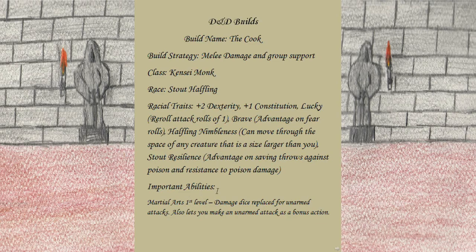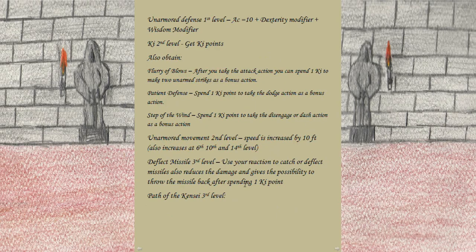For important abilities from the Kensei Monk: at first level we pick up Martial Arts, which allows us to replace the damage die for unarmed attacks and make an unarmed attack as a bonus action. Also at first level we get Unarmored Defense, letting us calculate AC as 10 plus Dexterity modifier plus Wisdom modifier. At second level we gain Ki Points, which give us Flurry of Blows — spend one ki point after the attack action to make two unarmed strikes as a bonus action — Patient Defense to spend one ki point for the dodge action as a bonus action, and Step of the Wind to spend one ki point for the disengage or dash action as a bonus action.